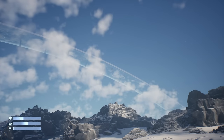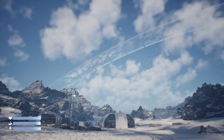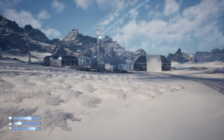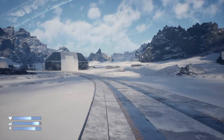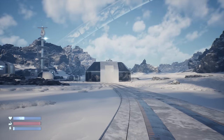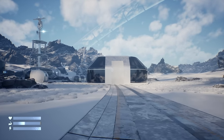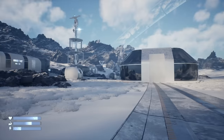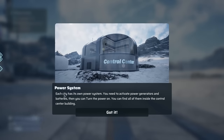Oh, there's like a ring around the planet — that's cool! Okay, and then we have a whole camp here. The premise, I believe, is that we're going to get on a train and make a base on it as we travel through different places. Each city has its own power system — you need to activate power generators and batteries, then you can turn the power on. You can find all of them inside the control center building.